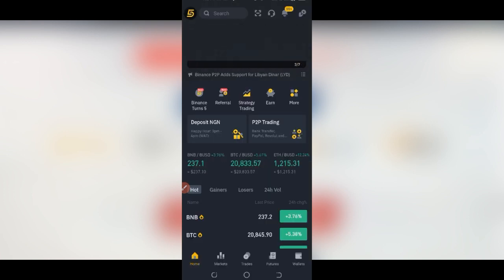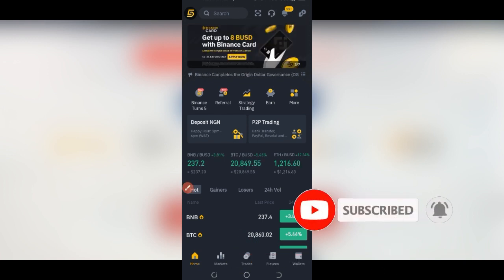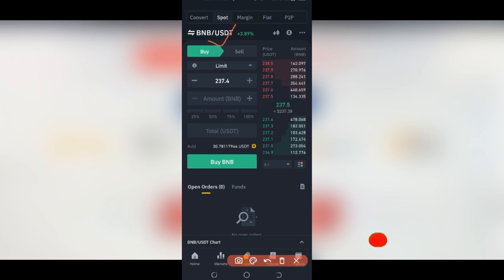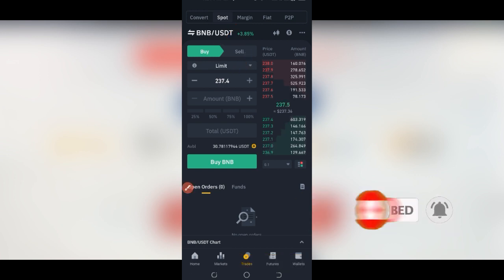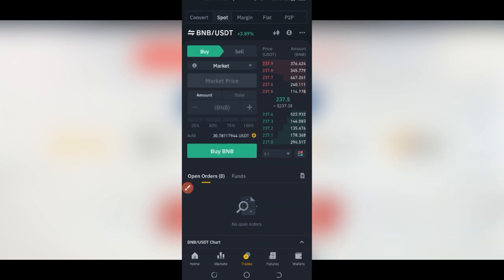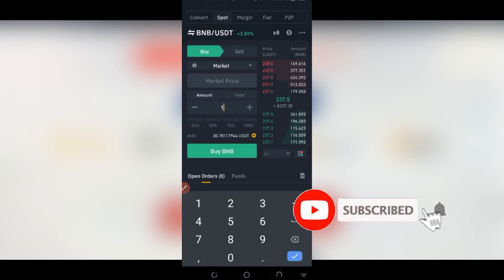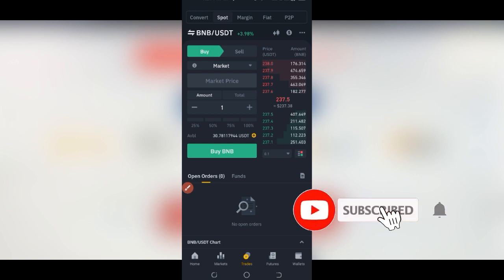Here I am on the Binance exchange. Come down to where it says Trade. You need to have some USD already to buy BNB. Go to Trade and make sure that BNB/USDT is selected. Change the order type from Limit to Market price. Then enter the number of BNB you want to buy — whatever amount you want — and click Buy Now. Because you are using a market order, it will be executed immediately and you'll now have BNB in your Binance wallet.